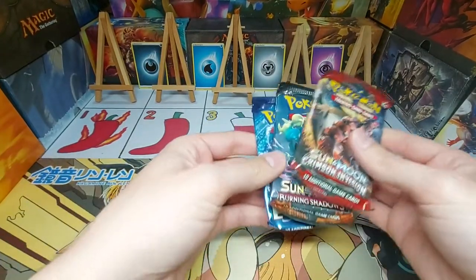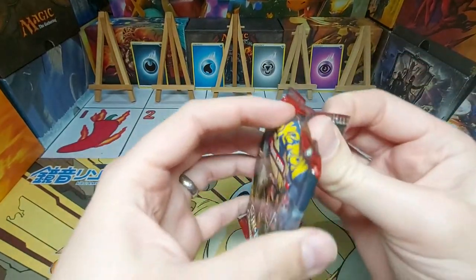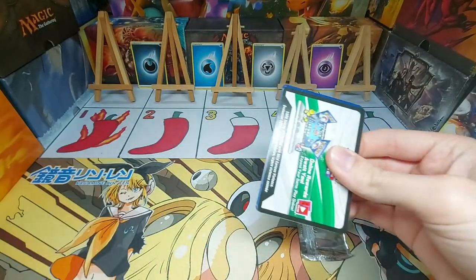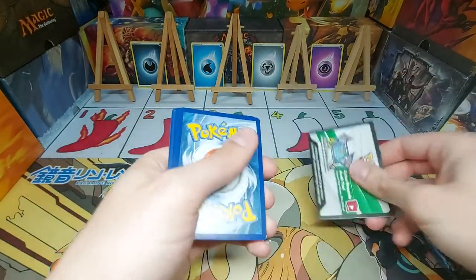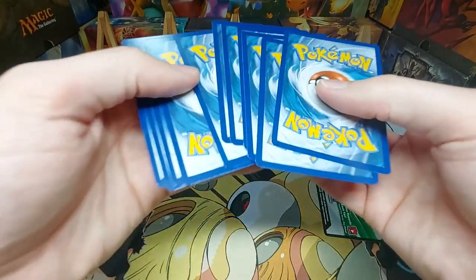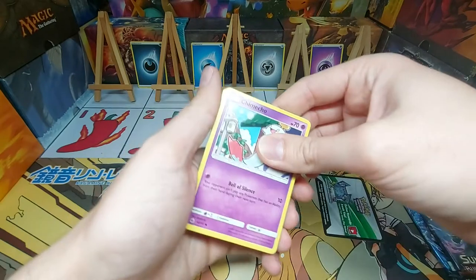We'll move on to the packs. I guess we start with Sun and Moon first, we'll leave the Evolutions to last. So we've got Sun and Moon Crimson Invasion first. Probably the most interesting thing about these packs is going to be: are they actually in decent shape when we get to look at the cards? So Sun and Moon, we've got a white bag — that's a good sign. They don't look too bad, haven't been jostled around too much.